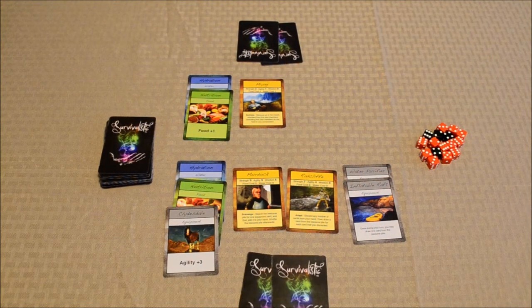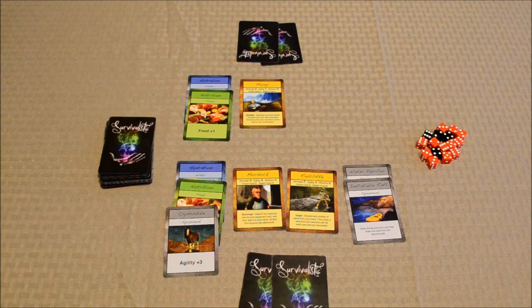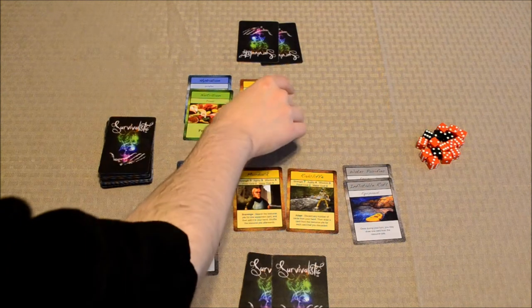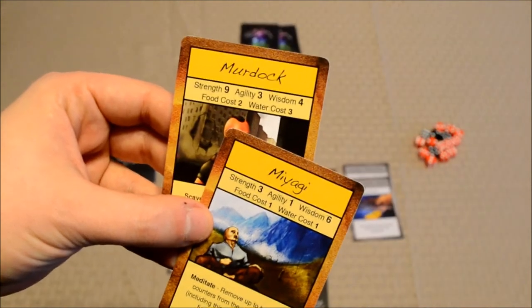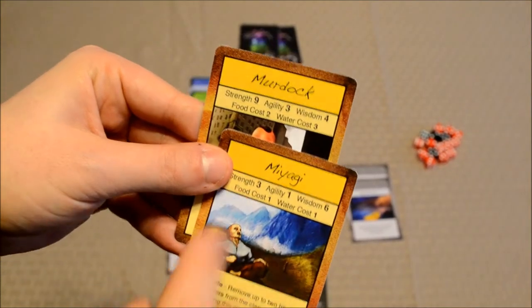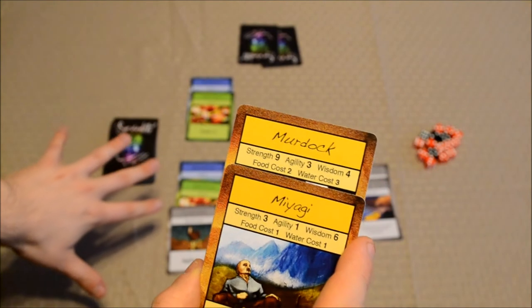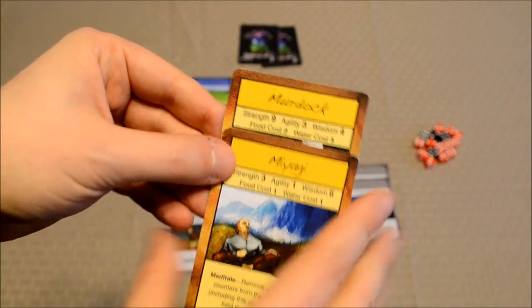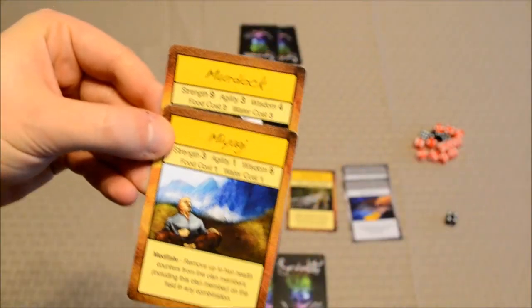The final action a player can take on their turn is battling other clan members. All that entails is picking one of your nourished clan members — they have to be nourished with both water and food to be fully nourished — and picking someone else to attack. When they do that, they compare the attribute values to see how many combat dice each player gets. Let's zoom in on these two characters: let's say Murdoch is attacking Miyagi. Murdoch has a Strength of 9, Miyagi has a Strength of 3, so Murdoch would receive one combat die for beating him on that particular stat.